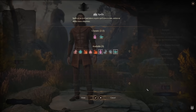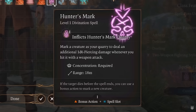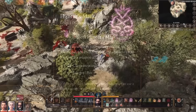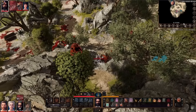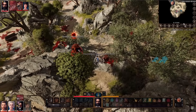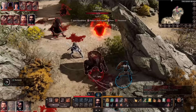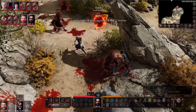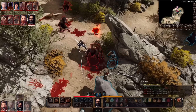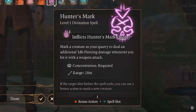Rangers also get access to spells, many from the Druid spell list, though they're more limited in spell level and number of casts compared to a full caster like the Druid. One very popular Ranger spell is Hunter's Mark, which lets you mark a specific target and deal extra damage to it with weapon attacks. You really only have to cast it once per combat encounter and you're almost always getting that extra damage.